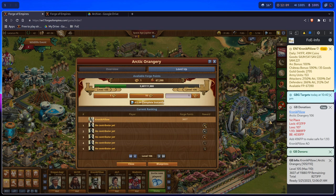We want to prepare this great building for 1-93. It says add 496 Forge Points to make safe for 1-93. So I copy 496 Forge Points, double-click with the left mouse button, right mouse button, copy, then Control-V to paste 496. Now my AO is ready for 1-93.